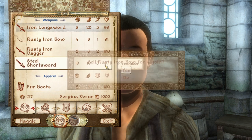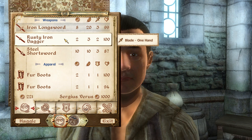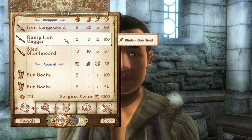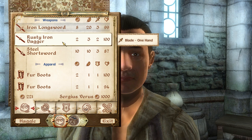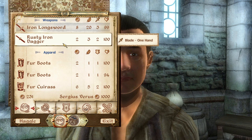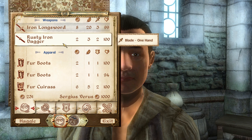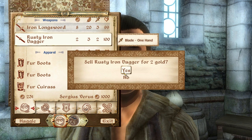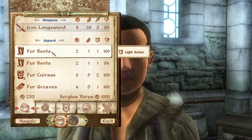War axe. My rusty iron bow. By the way, there are rusty items that you start out with in the game. I think the only main difference between the rusty items and non-rusty items is that they have less health points than regular items do. So I tend to try and get rid of those as quickly as I can.